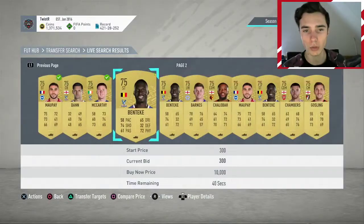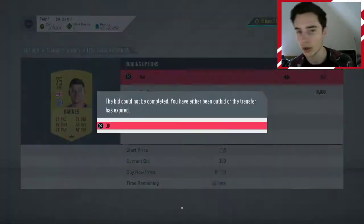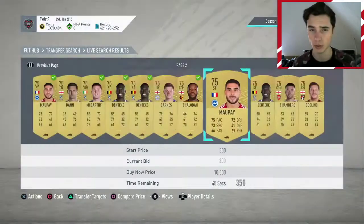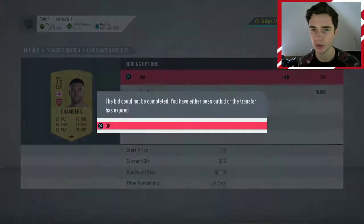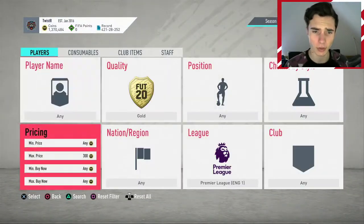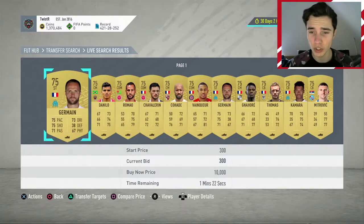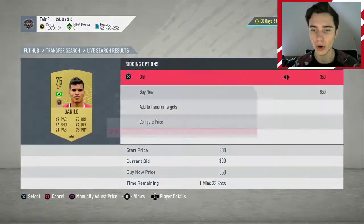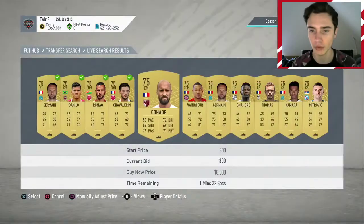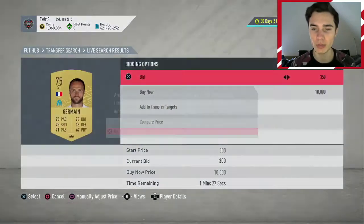This is a very low profit but also very low budget method. If you're just sitting on a couple of coins with nothing to do, load up the transfer market set to 300 coins for the Prem or Ligue 1. I'd recommend staying away from Serie A because it just doesn't seem to be very effective. Ligue 1 is a very good one because they've got the league SBC, so most of them sell for 400 or more.